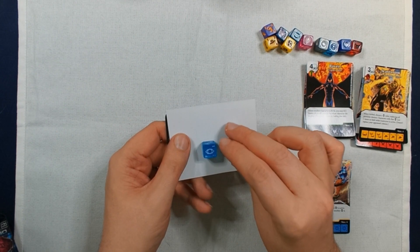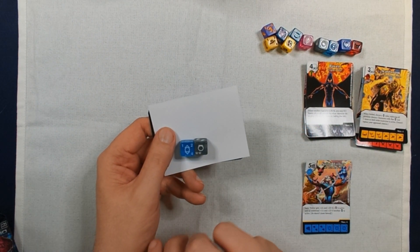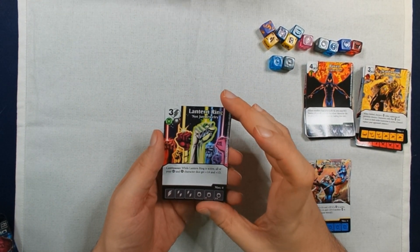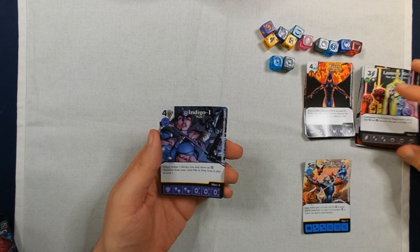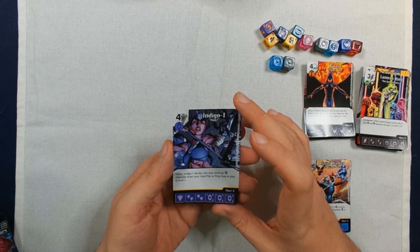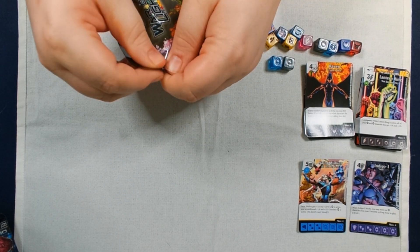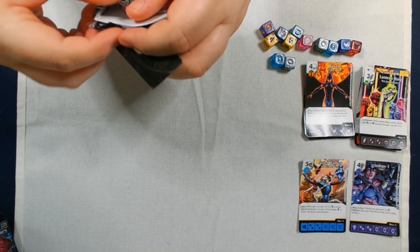And we have another ring and another lantern most likely. Blue lantern — aside from the obvious shape on there, I was going with the translucent nature of that. We have another common Lantern Ring, and we have Indigo 1 — Indigo 1 — and it is a rare. Purple. That die was going to be blue based on that — yes, that is interesting.